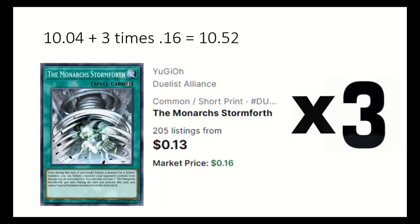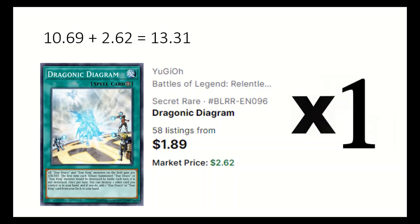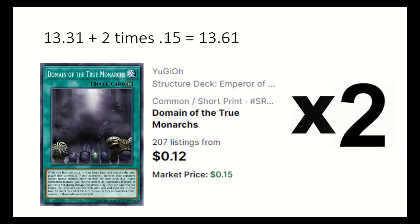One Terraforming searches the field spells. One Dragonic Diagram can destroy a card in hand or on field to add a True Draco or True King card from the deck. Domain of the True Monarchs: if no cards in your extra deck, your opponent can't special summon from the extra deck, if you are the only person with a tribute summon.